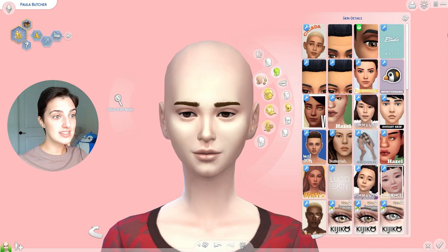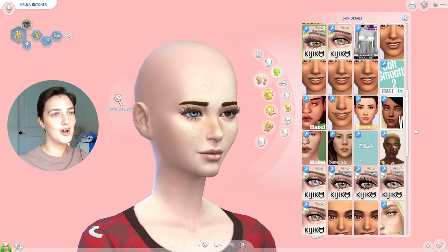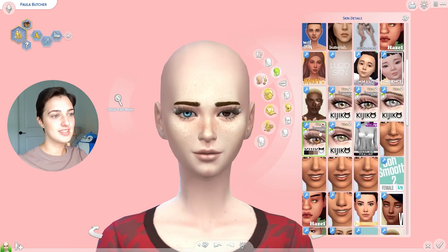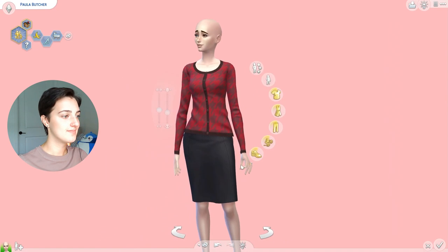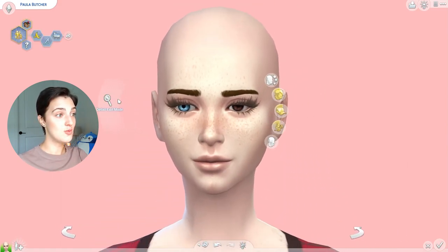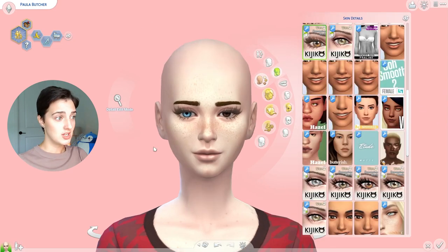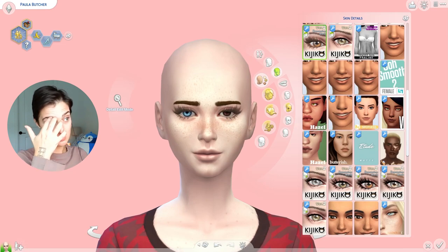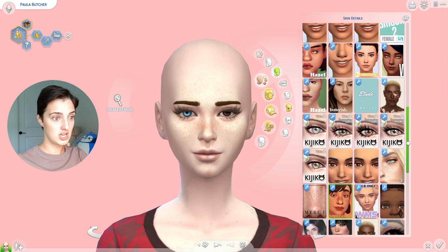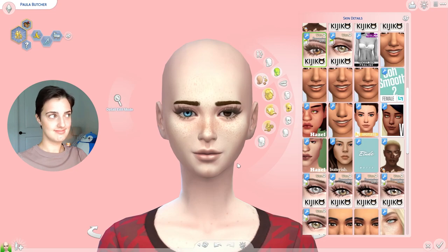Wait, we can randomize skin details now? Did they just add that? I swear they didn't have that before. She got heterochromia, which I'm not upset about. She's wearing rings and it's glitching with her eyelashes. She got some long dark brown eyelashes which kind of suits her because she's really pale, so I feel like black would be a little bit harsh. She's got one blue eye and one brown eye, although the brown eye might change because we haven't randomized eyes yet, and she got freckles. Why does this not look bad? I'm actually kind of shocked.